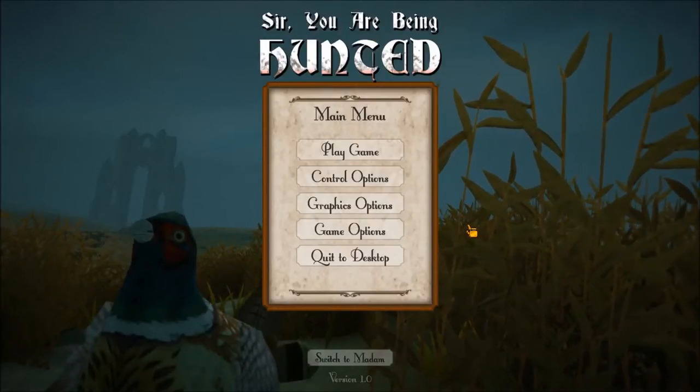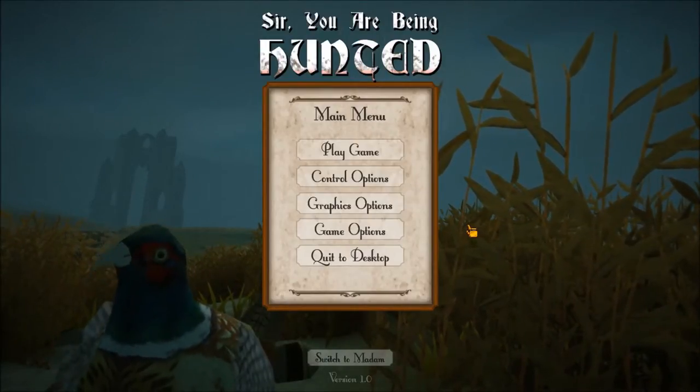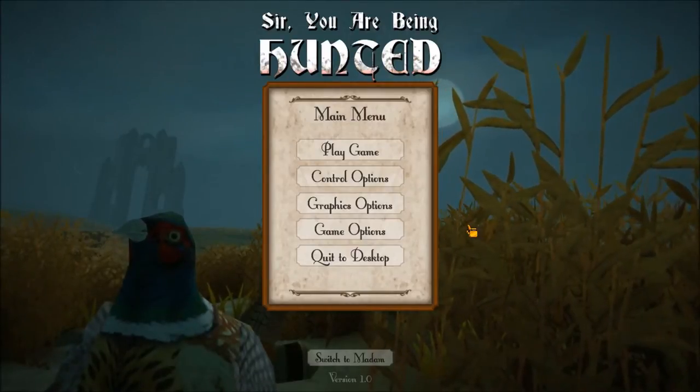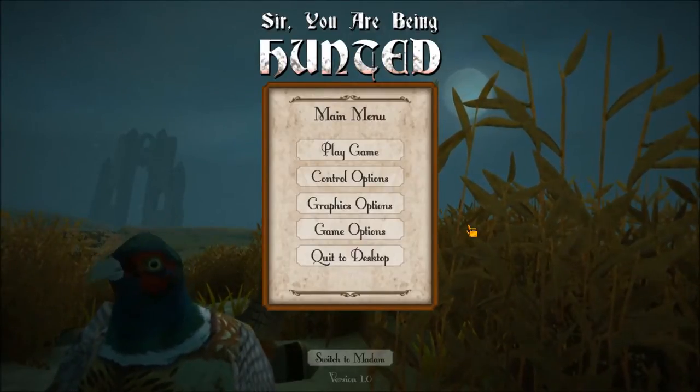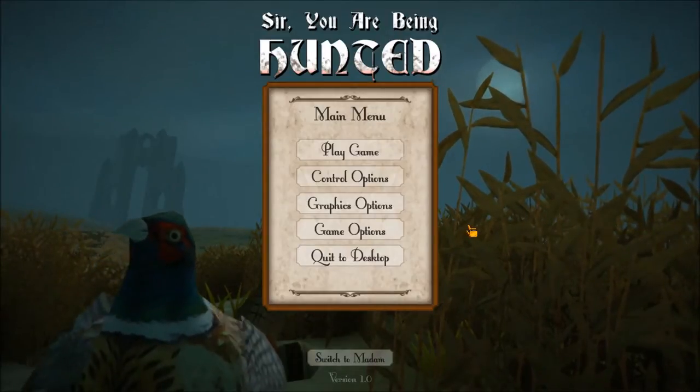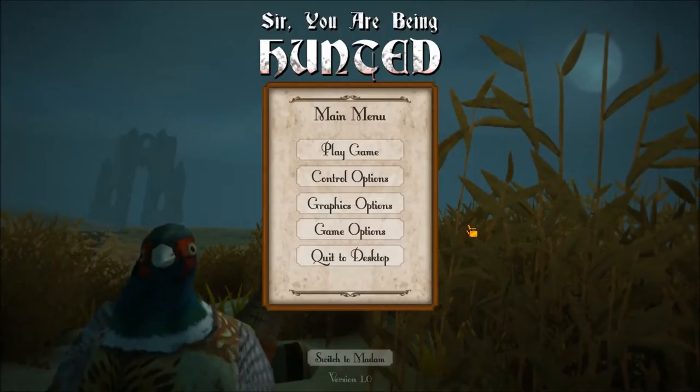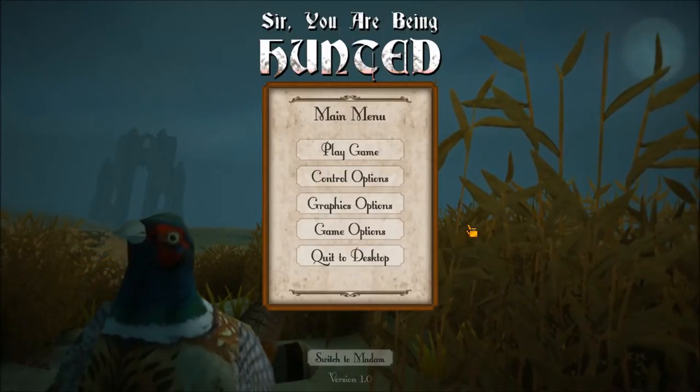Hello, Internet! James Allen from Out of Eight, and today I'm playing first-person stealth survival exploration game, Sir, You Are Being Hunted. In it, there are a series of five procedurally generated islands that you have to explore to find little pieces of a failed experiment while avoiding capture by robots.